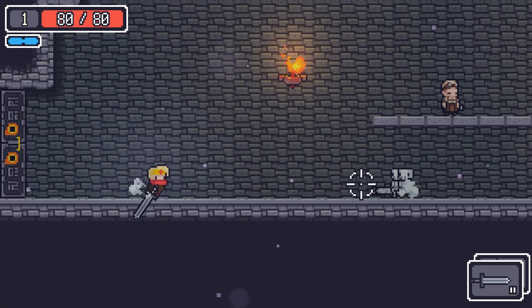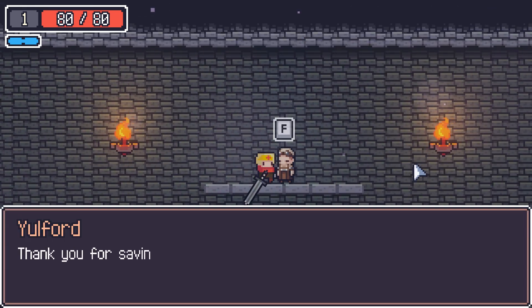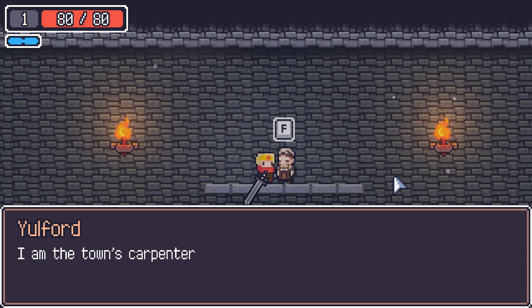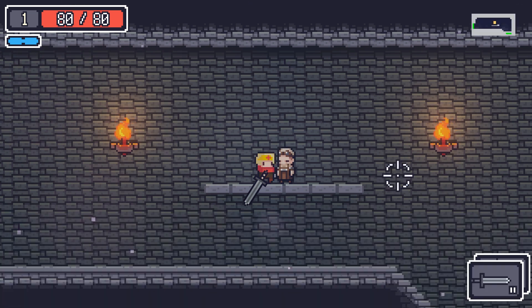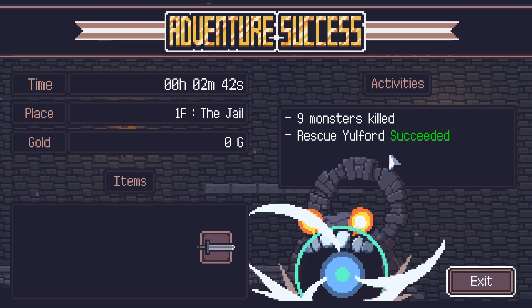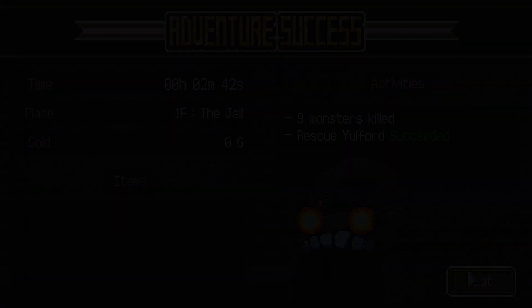'Voice nearby: Come help.' Sure thing, here to help. 'Yulford: Thank you for saving me, adventurer, who has been sent by the kingdom to investigate the town now in ruins. I am the town's carpenter, Yulford.' Let's go back to town. And we just teleport — that's a fun power to have. Adventure success: nine monsters killed, rescued Yulford. Wait, you just took my items?